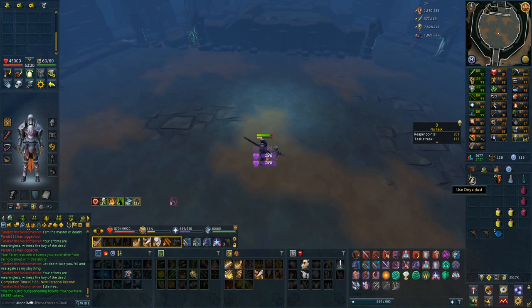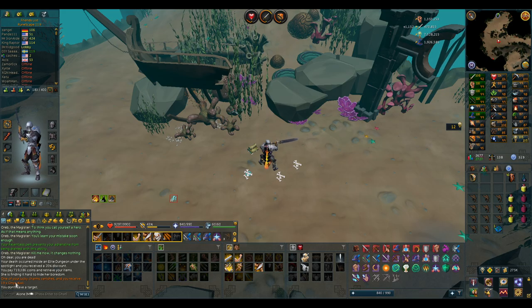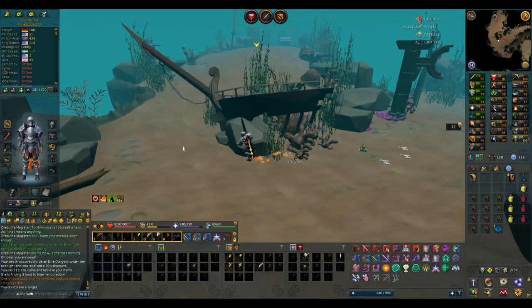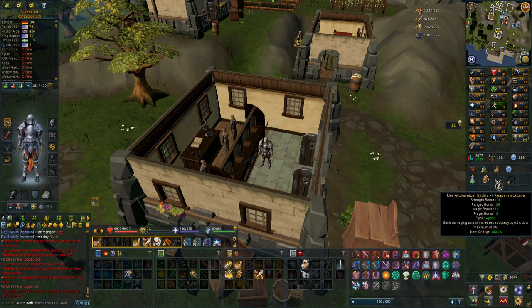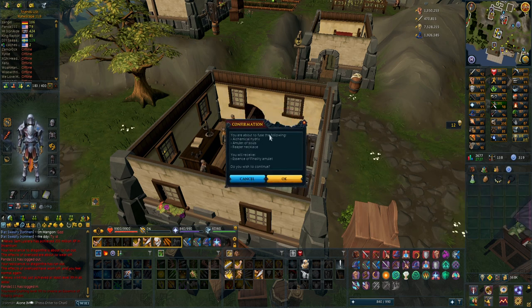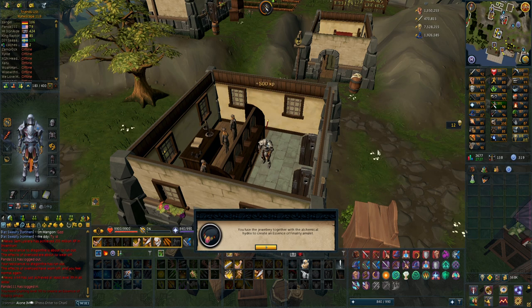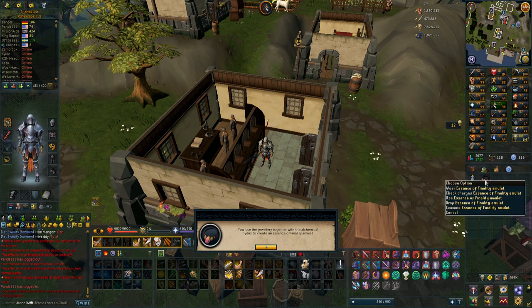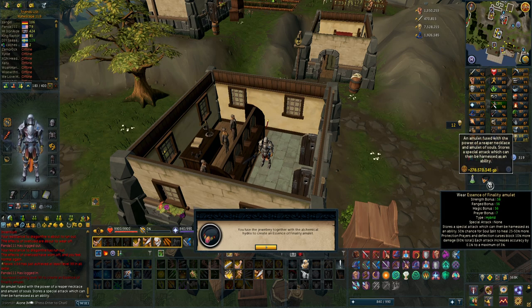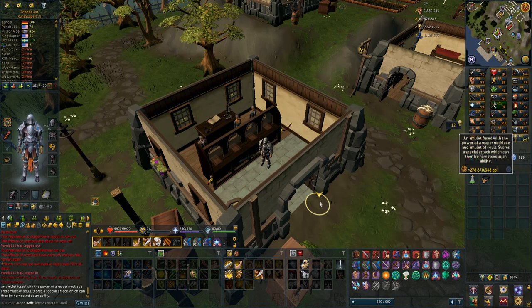15 onyx dust — I'm super lucky with these lucky charms. 19 onyx dust, and that should be all I need to make the last onyx. I'm not exactly sure how you do this, but I'm going to assume you just use the alchemical hydrix. It needs 99 crafting — I can use a crafting potion, since I'm at 98. You are about to fuse the following: alchemical hydrix, amulet of souls, reaper necklace — and I will get the Essence of Finality. Look at the stats: 56 in everything and 7 prayer bonus. The reaper necklace and amulet of souls combined in one, worth almost 280 million.